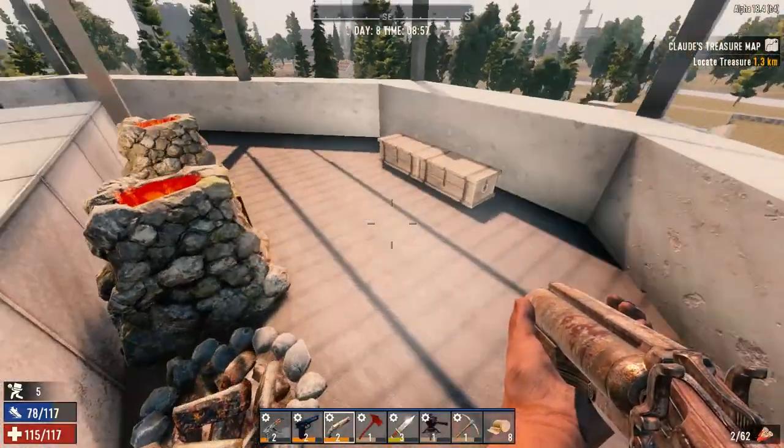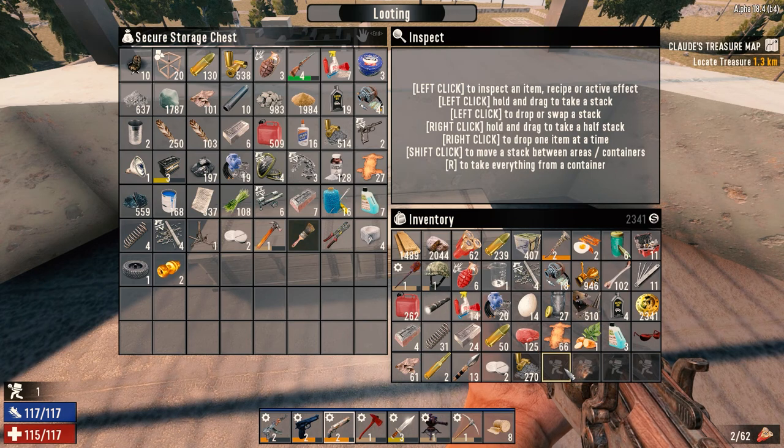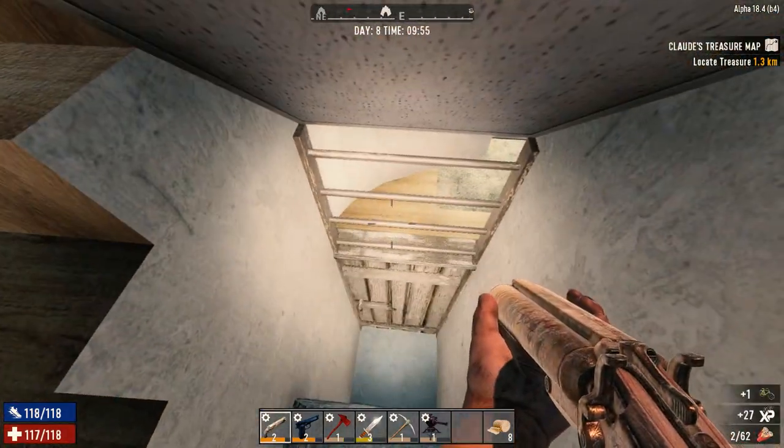Alright, we got ourselves back home. We're going to drop all this stuff off. I think what we'll do today is go out and see if we can get that buried treasure. Sounds like we got some friends down here.